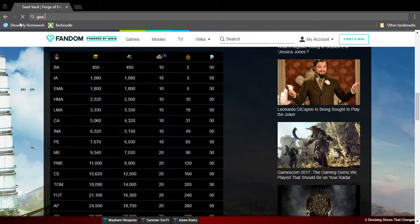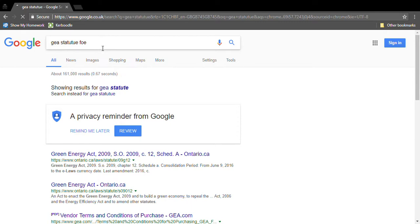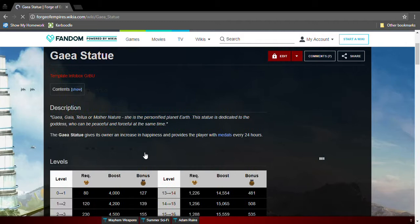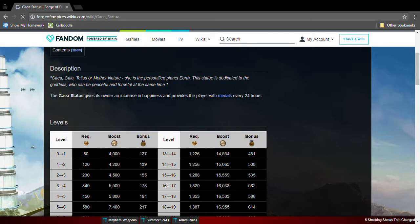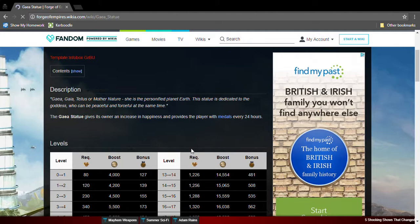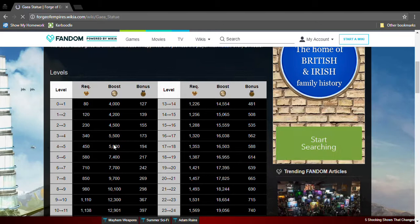The next great building is the Gaea Statue. It's Arctic Future too, so it needs Arctic Future goods. The Gaea Statue produces medals and happiness. It's really good — I think you should have it.